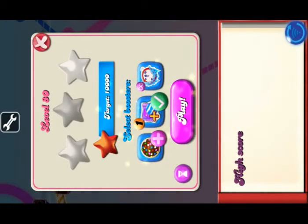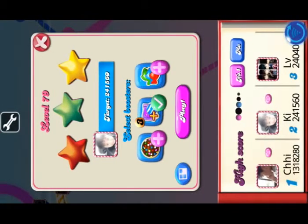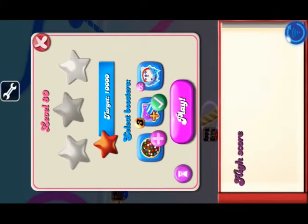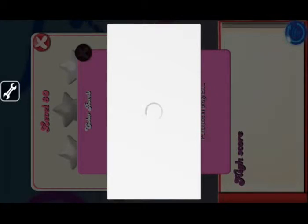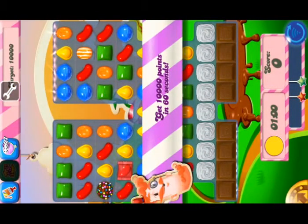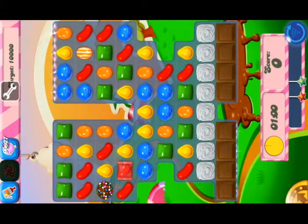There you go. Now if you want to hack the score, you need the SB Game Hacker tool. When you finish downloading it, go into it and wait for a minute to let the root superuser grant permission before you use it. When you finish granting it, come back and you'll see a box right there.